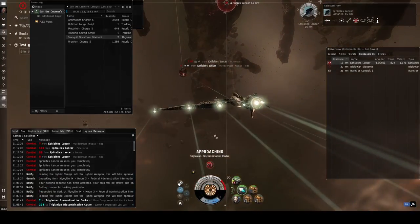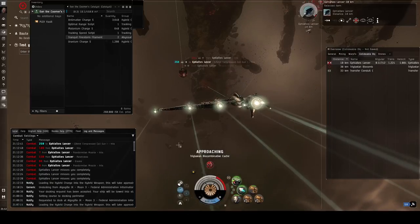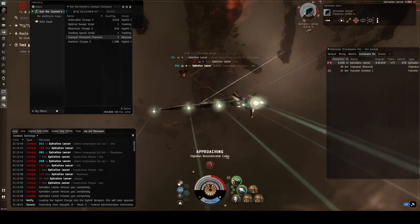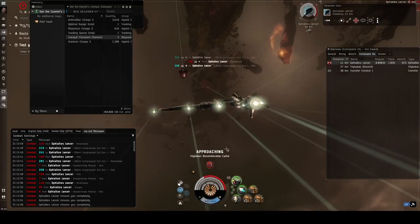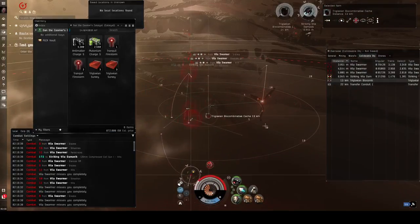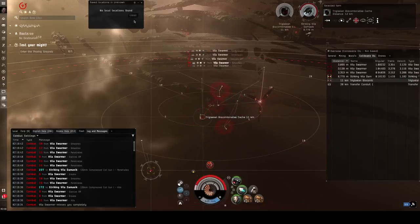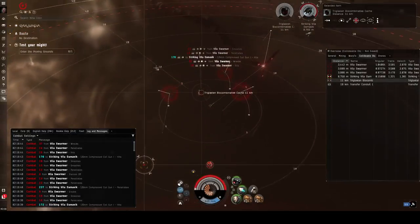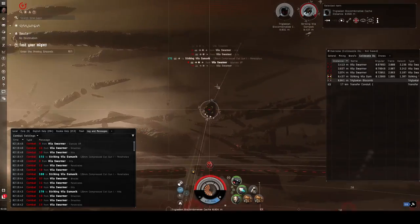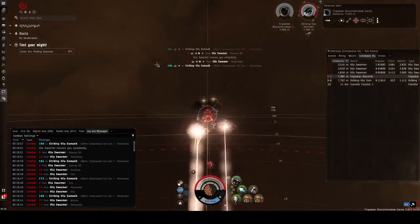The FLT's Lancer is the only cruiser you'll see in T-0 Abyss. It has a very wide orbit of about 10-12 kilometers — a good enemy to switch to your Plutonium Charge S ammo for to apply better damage. The Vila Damavic and Striking Vila Damavic are enemies that spawn with extremely fast-moving drones. Ignore the Vila Swarmers and attack the Damavic. Once the Damavic is destroyed, the Vila Swarmers will also stop attacking. Other than that, this is a straightforward and easy fight.